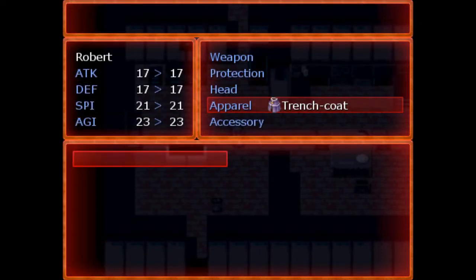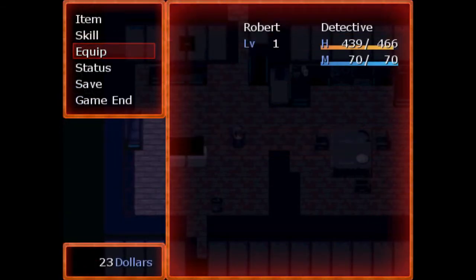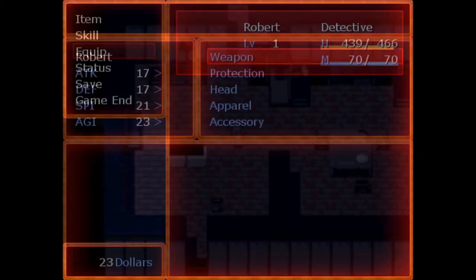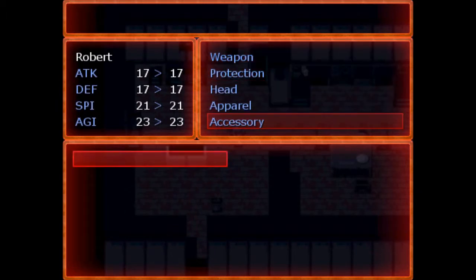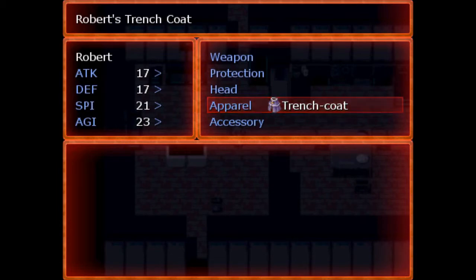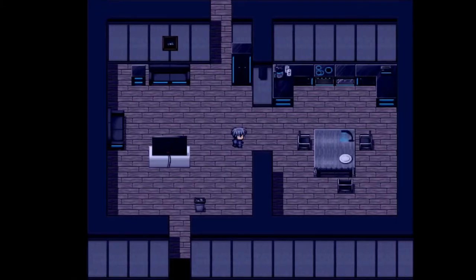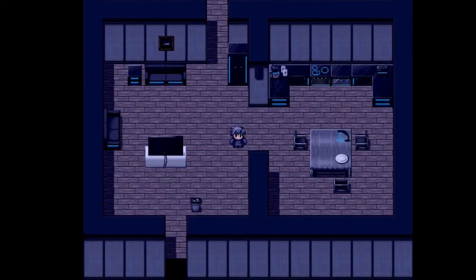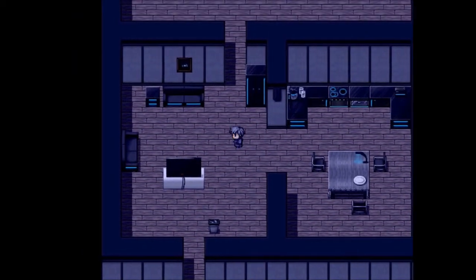So as you can see, we have the trench coat. Now, when it's not equipped, it goes to standard clothes. But when it is equipped, it changes the look. This has been done using common events and variables in order to do this.